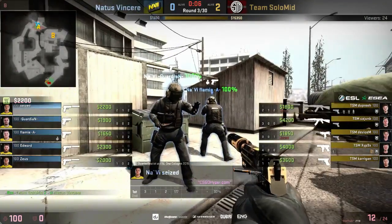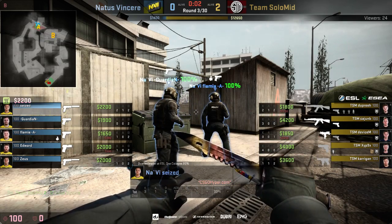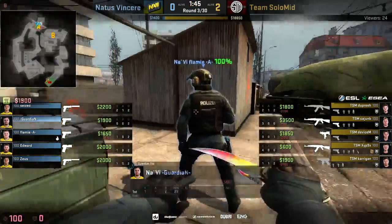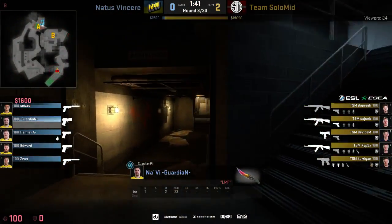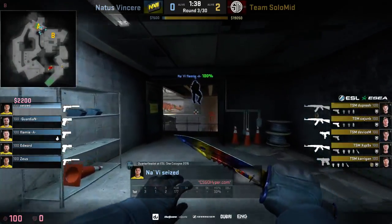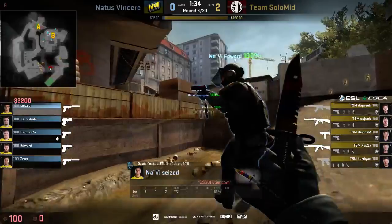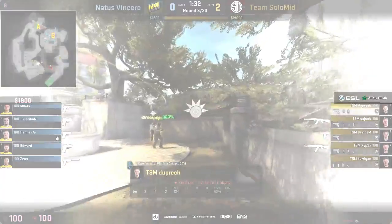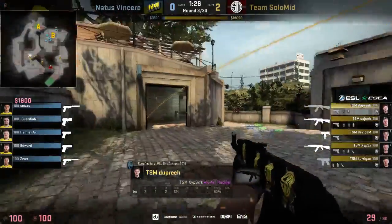The Deagle recoil is really hard to work with. It's definitely a situational weapon, and Guardian was really unlucky — the shots he sprayed with the Deagle were just so close to hitting his opponents but not quite. Now look at this read from TSM: they're going to be speeding up towards the A bombsite.